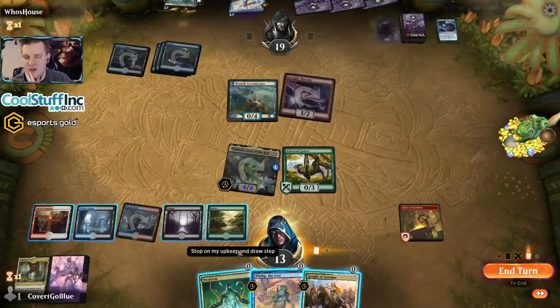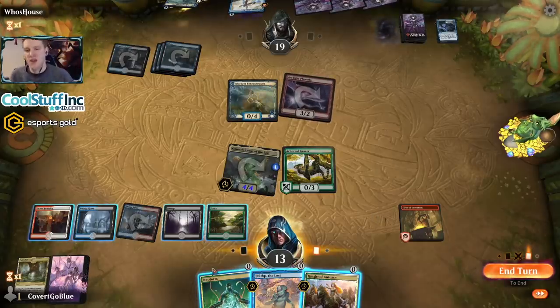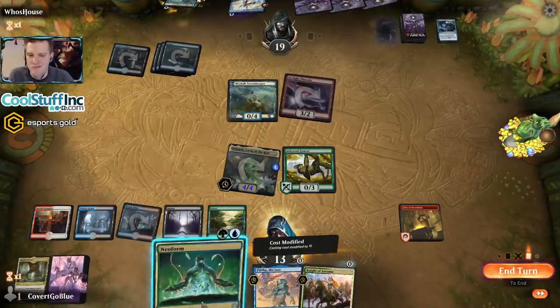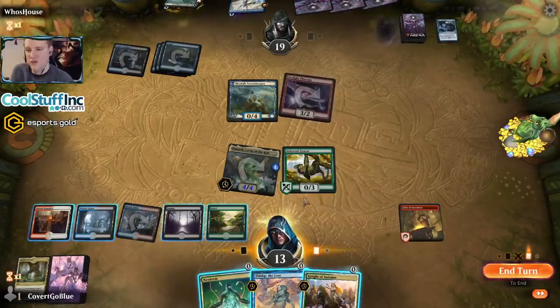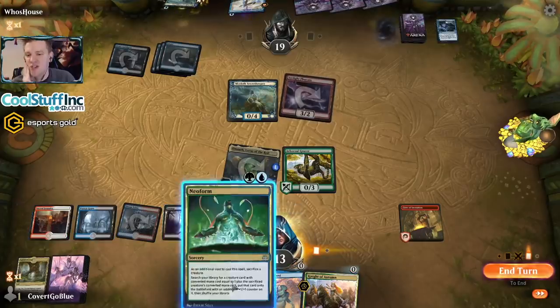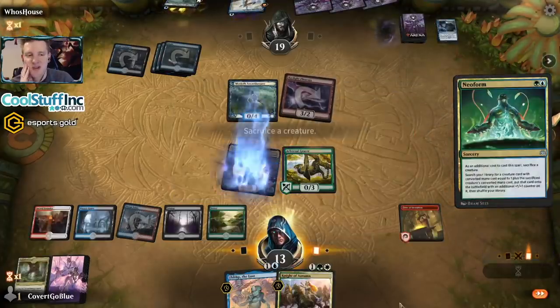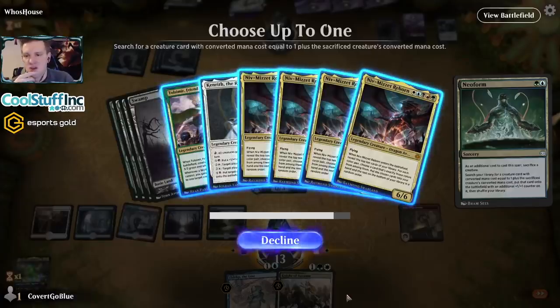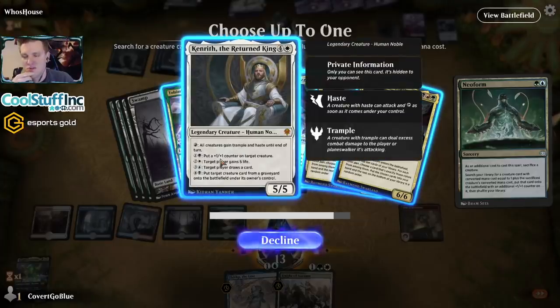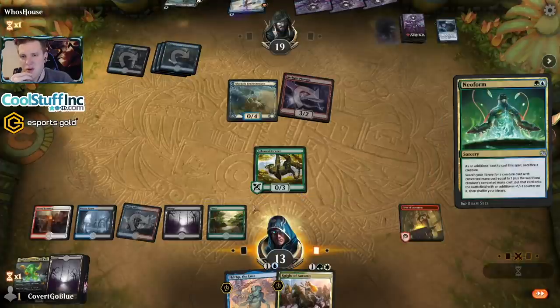I'm also thinking: if I could Neoform into something really good, maybe I should have grabbed the four-two. If we Knight of Autumn blow up our own Fires and Neoform into a four-drop — the hasty Deathless Knight would have been interesting, but maybe I just get a Guard Mage. Then I don't have a Niv chain going, so I think we do get rid of Omnath. Sorry Omnath, you did your job. We could get Kenrith — I think that's better. Kenrith is so good. Is it better than a Niv? All right, we'll get Kenrith.